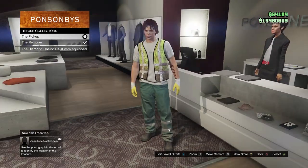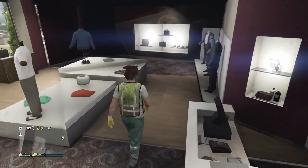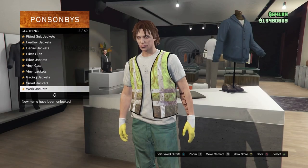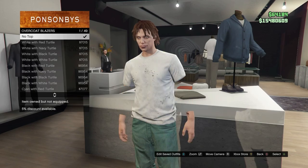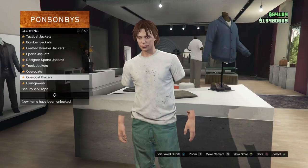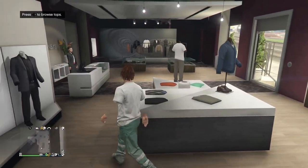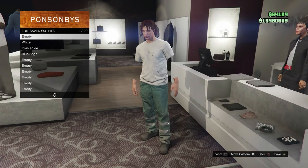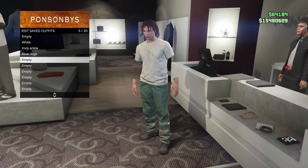Once you have equipped this, head over to the top section. Now come down to the overcoat blazers, and equip no top. And there you go — it's as simple as that, you now have the invisible arms. These are actually completely permanent as well, so you will never lose these. Now you can just save the outfit, and you can also change the pants, shoes, and make whatever you want with this outfit. That took about 30 seconds, and we now have the invisible arms.